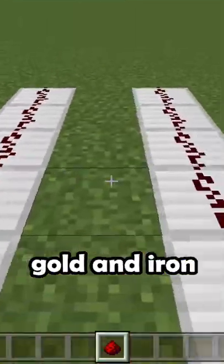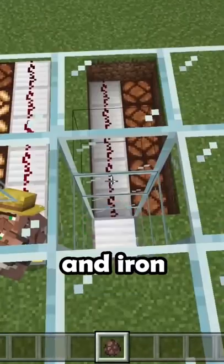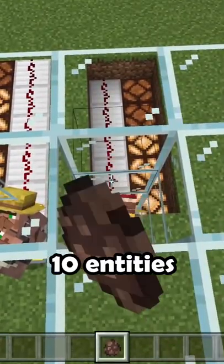Then there's the weighted gold and iron pressure plates. Gold will increase one signal with every entity that's on it, and iron will increase one signal strength with every 10 entities.